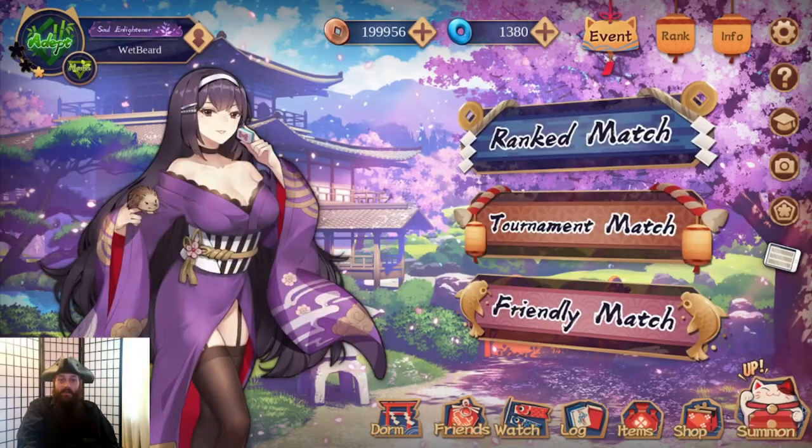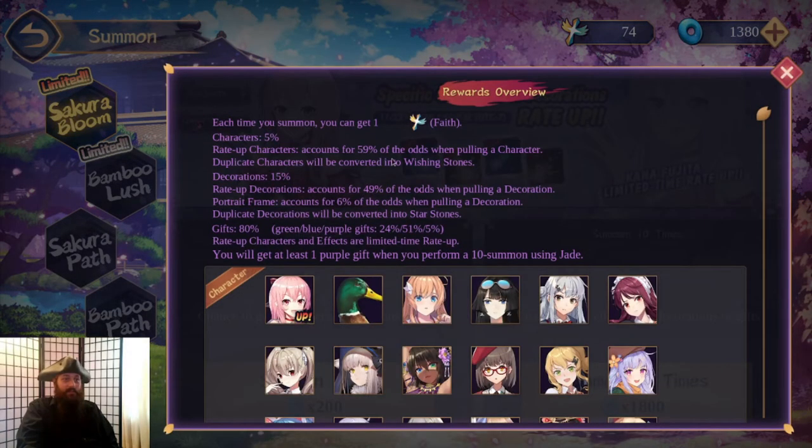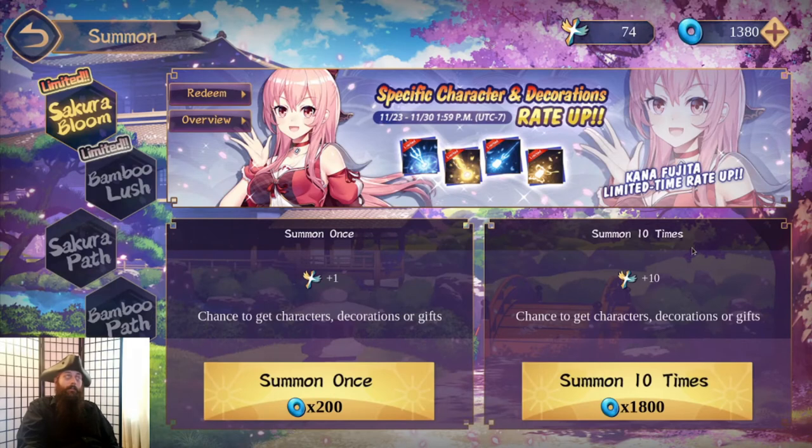The main reason I was doing it is to get extra summons, because you can spend 1,800 jade to get a 10-time spin. A 10-time spin comes with some guarantees — you get at least one purple gift when you do a 10-spin. Generally it's a slightly better payoff, similar to almost any gacha game. You're going to want to do 10 at a time, and 1,800 jade is about what you get in a month with the pass.